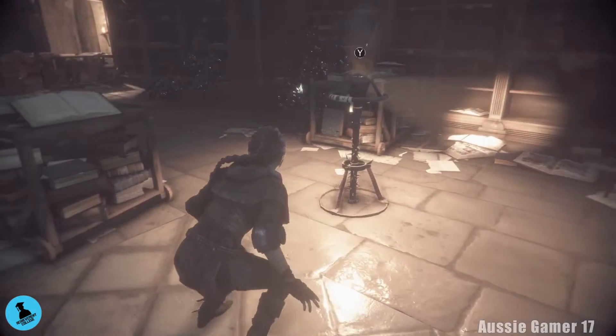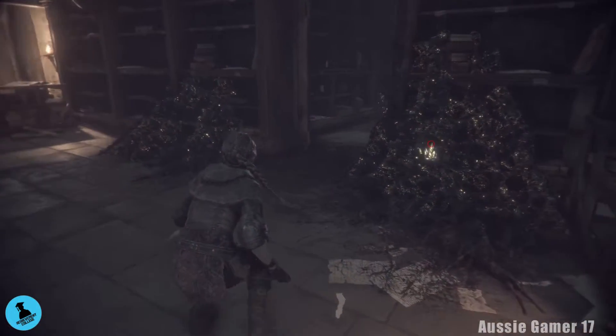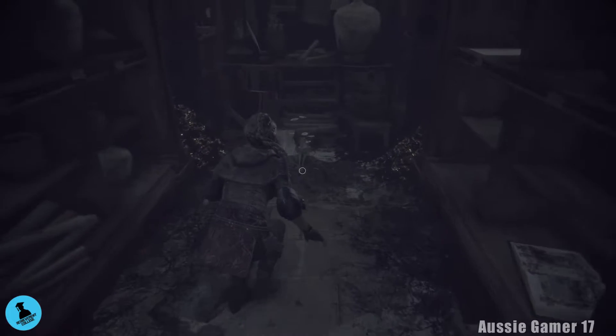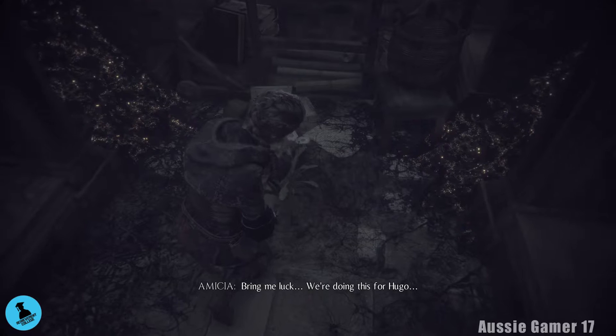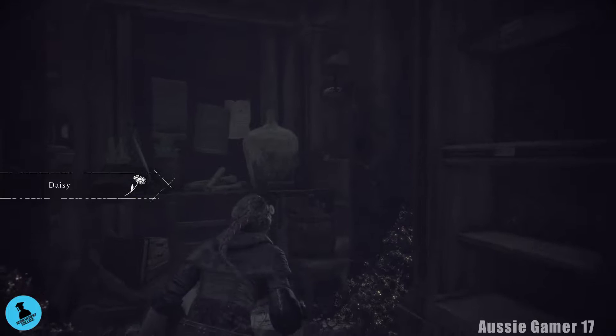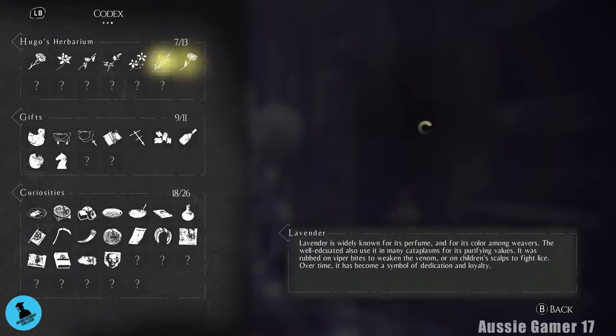With those guards taken care of and the rats not in here anymore, we're going to head in here and get our first collectible of the chapter. It is our next herbarium — 'You're far from home, a daisy, bring me luck.' That's herbarium number seven of thirteen.